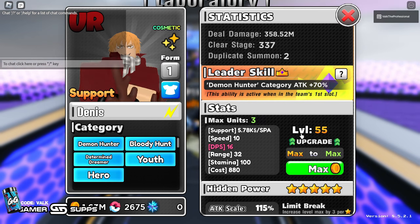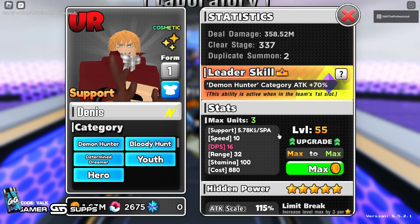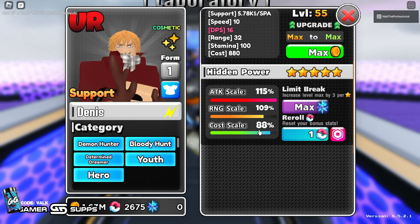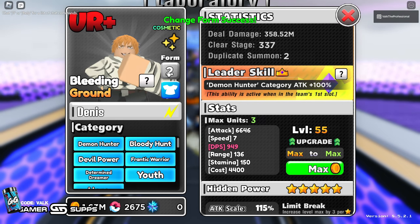You guys can see here where it's kind of bugged out, which says 5.78 or 5,000 per spa — that's not exactly how it works, and it's also not 880 cost. But you guys can see I have his cost scale to 88, his attack scale to 115, and he's still being a unit.